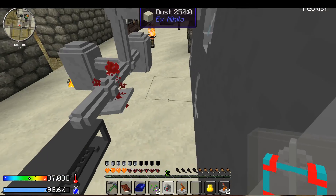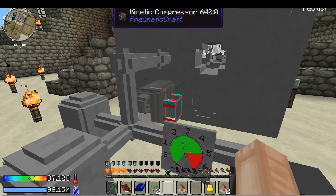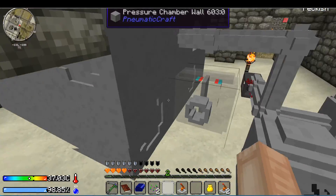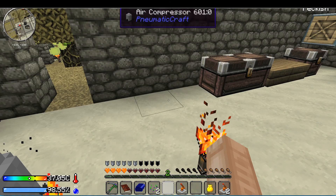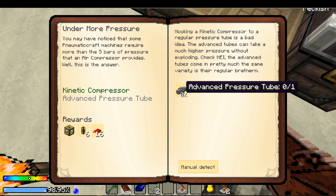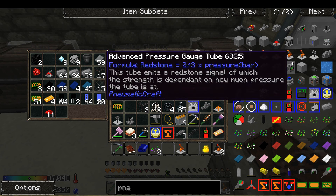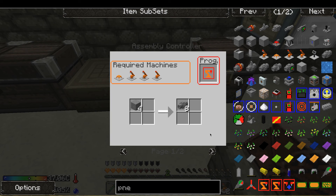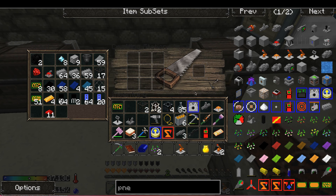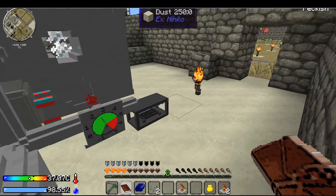I gotta make bigger tubes. It's the outputs back here — wow, that's a lot. That's why they want us to make a giant thing. We want to make an advanced pressure tube. Damn, I was hoping we didn't have to set up this machine because I have no clue how to set it up. I think I can do it over in this corner.